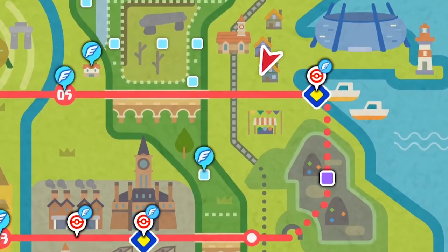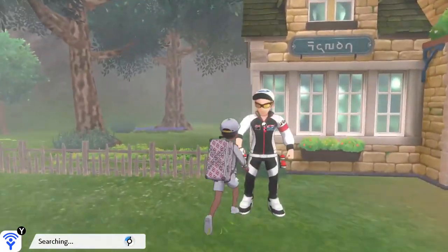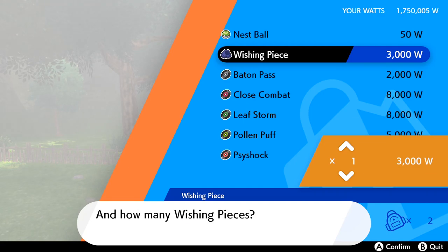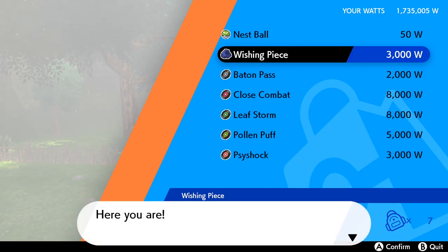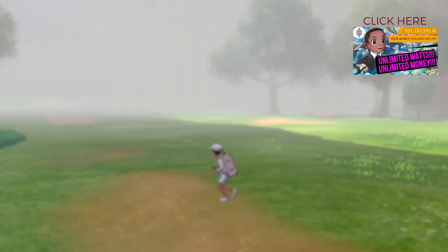The first thing you want to do is fly over to the Bridgefield Nursery. Once you're there, go to the Watt Trader and buy some wishing pieces. Five wishing pieces should be enough! If you're low on Watts, just check out this video I made right here and come back.